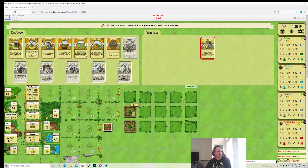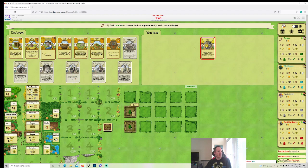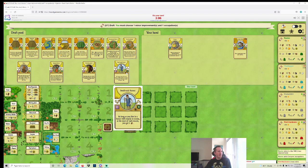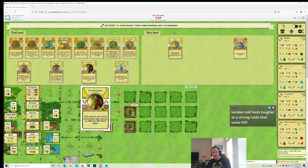It's a pretty sweet combo when that happens, and then Dutch Windmill actually becomes mildly a thing. Mini Pasture would be a little more interesting, but I think I want to go for a Grain Strat early. I'll take Lumber Mill and hope to somehow get Reed Stone Food, but it's dubious. Lumber Mill feels tougher at a strong table that values Reed Stone Food.